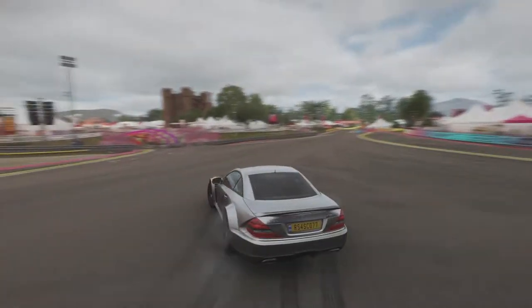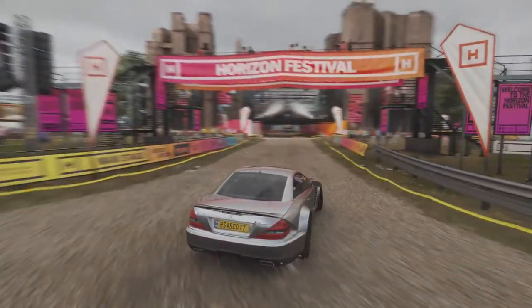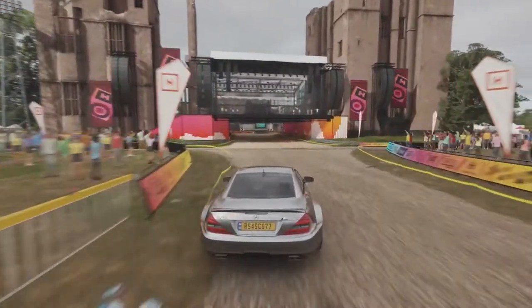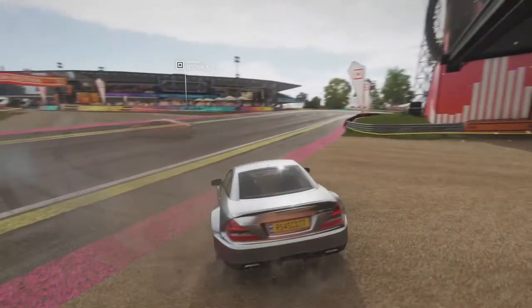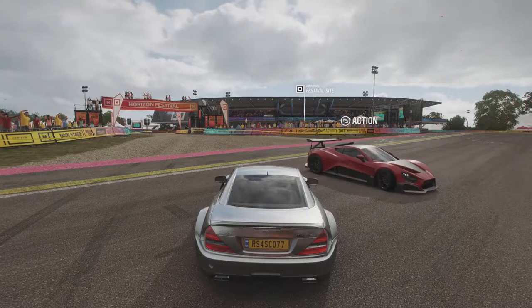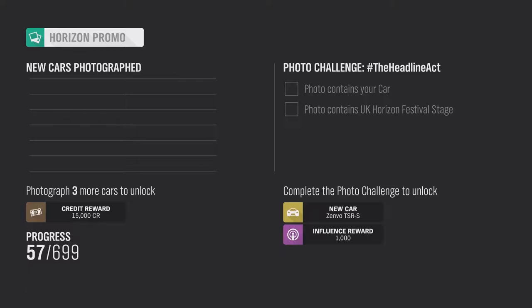If you're starting at the festival, all you need to do is drive about 100m up the road and you're basically at the destination. You can see the festival stage is right here, so just set the car in front of it. You can see someone's already gotten his Zenvo. Okay, so you need to take a photo of the actual stage.